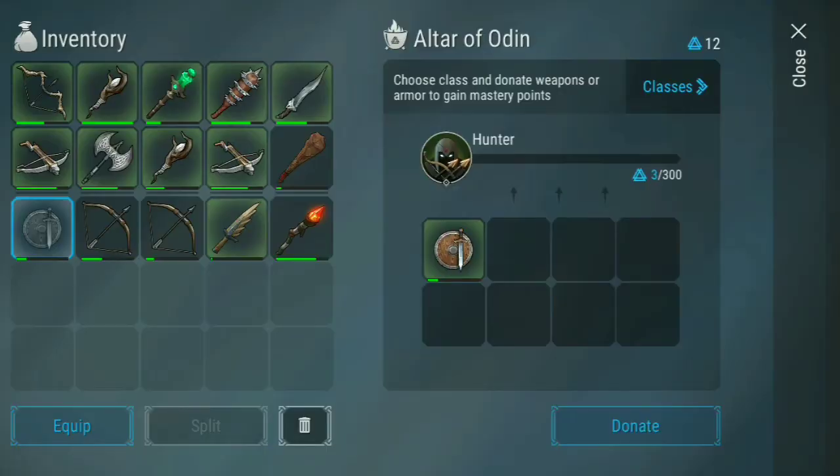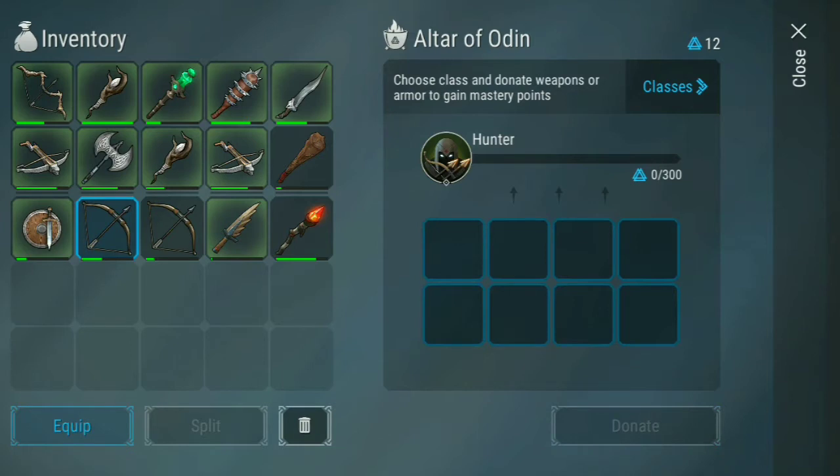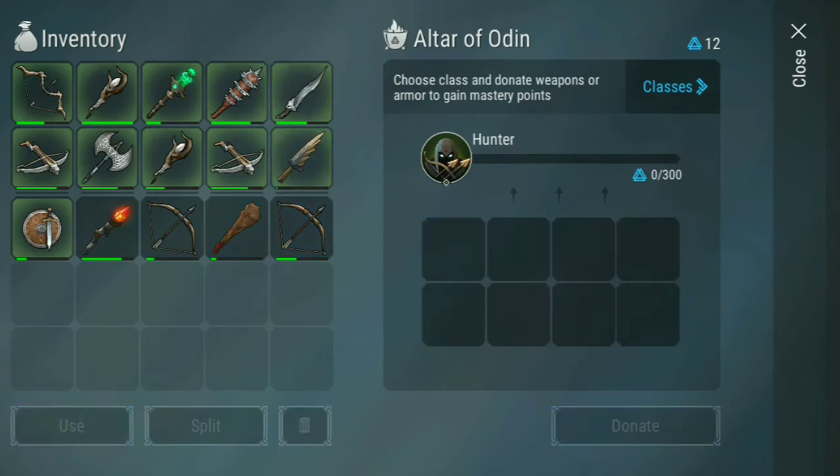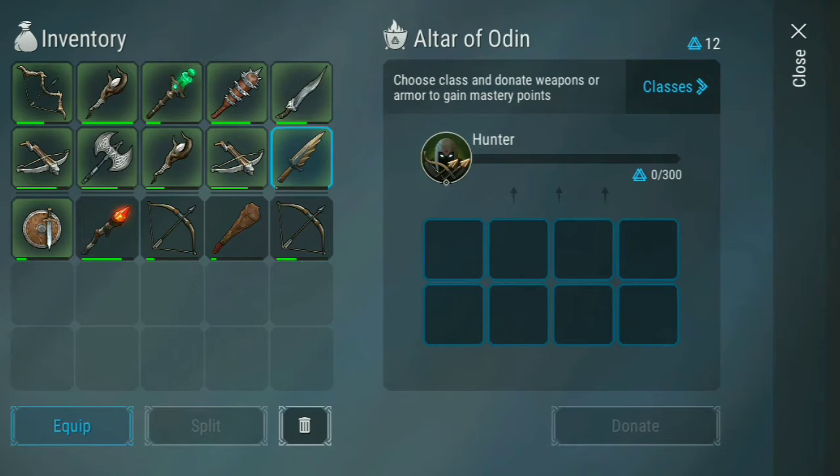Keep watching — this guy gives three points. And this one gives nothing, so we're not going to use that. That's why we're not going to take it. Nothing, nothing, two points, three points — those are actually the weapons I'm going to use. I can understand if this one is giving nothing.